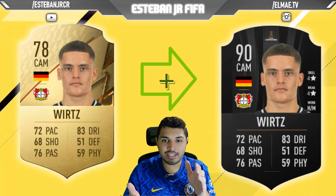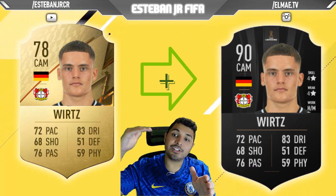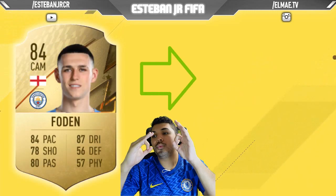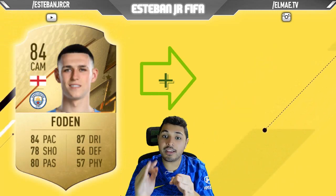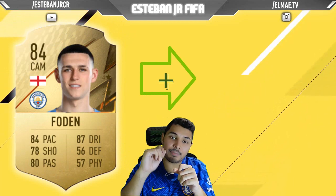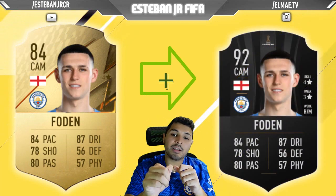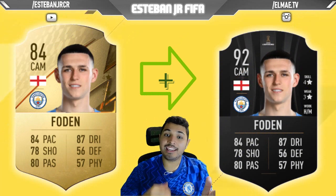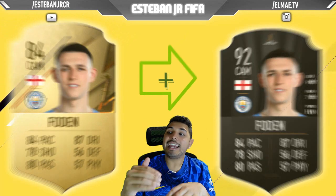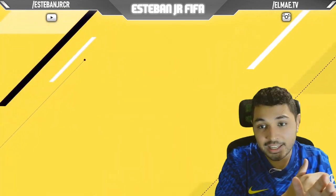As you can see, he's a 78 and he can scale to a 90. And in first position we're talking about the Magician of England — the one that everyone believes gives England an opportunity. We're talking about Phil Foden. He's an 84, he plays in Manchester City, and he can scale to a 92.